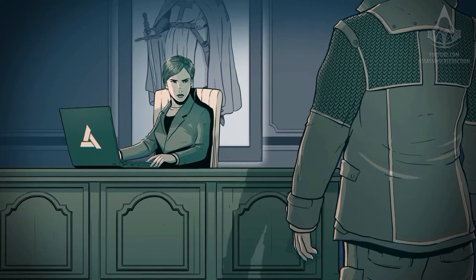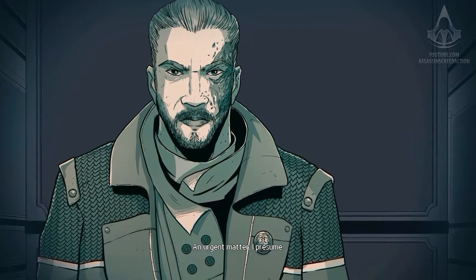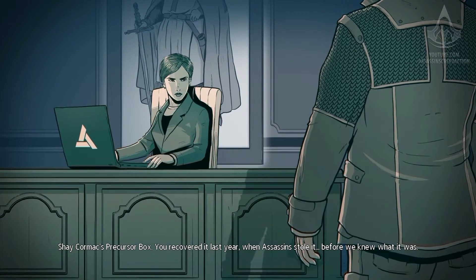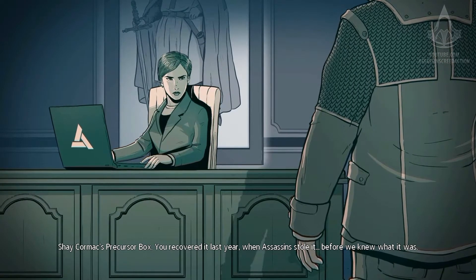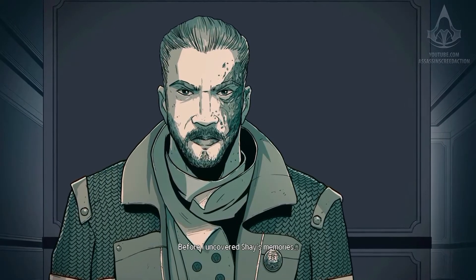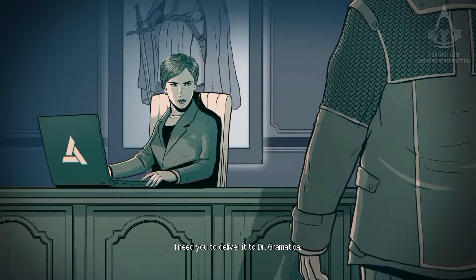You sent for me? I have, Master Berg. An urgent matter, I presume. Shea Cormac's Precursor box. You recovered it last year when Assassins stole it, before we knew what it was, before I uncovered Shea's memories. I need you to deliver it to Dr. Gramatica.